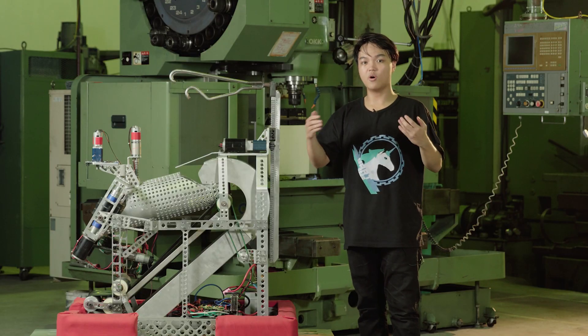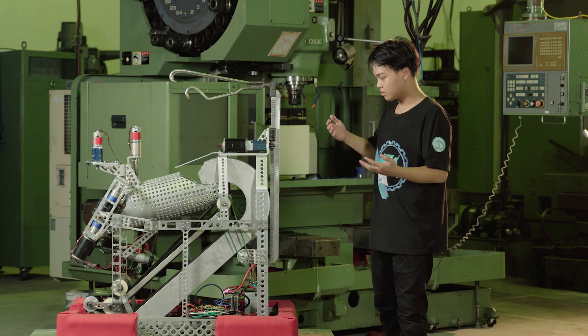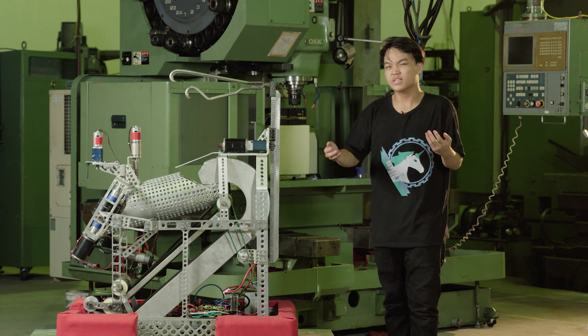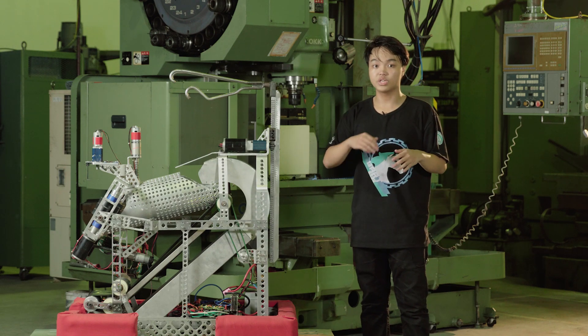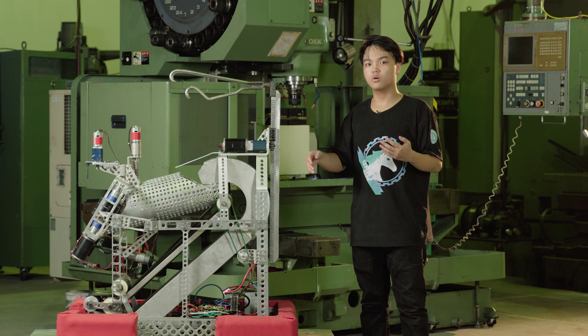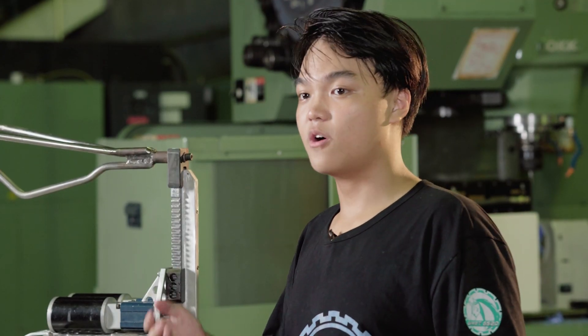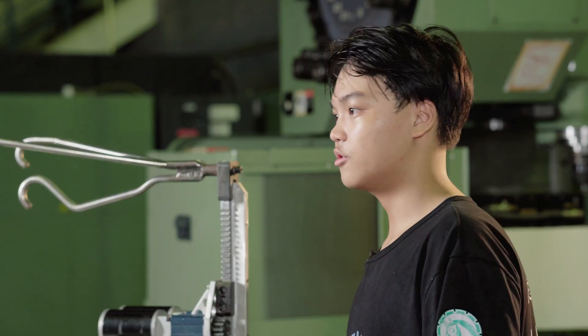So let's jump right into the building of the robot. Starting with all the manufactured parts, you should start putting together individual parts of the robot first. This process can be sped up by dividing your team into many different groups, where each group contains about two to three people. Each group will only take care of one mechanism at a time. For example, the FRC 2020 game task will require a lot of different mechanisms, so you can divide your team into about four to five groups.